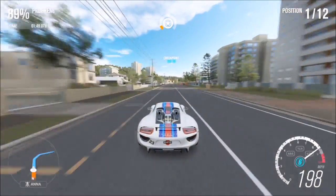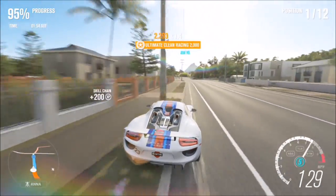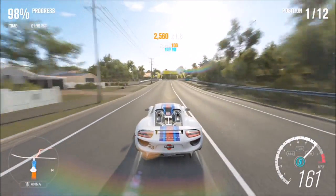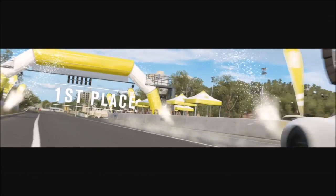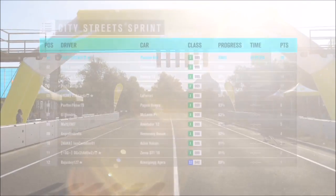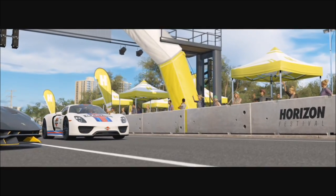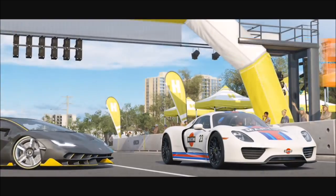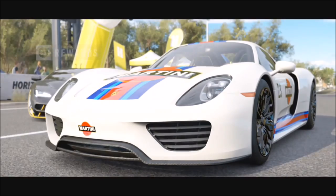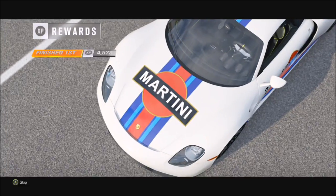You want to win this championship in a Porsche to get the Carrera GT, so make sure you come in first place in all the championship races. I've skipped showing the second race, but as you can see I won all three — finishing the third race in first place with 60 points, winning three out of three and winning the championship. You'll have already unlocked the par skills achievement on the first race, and completing the championship wins you the Porsche Carrera GT.